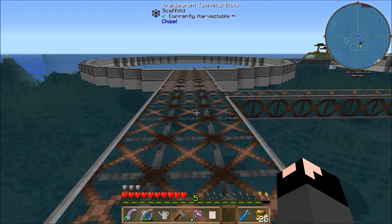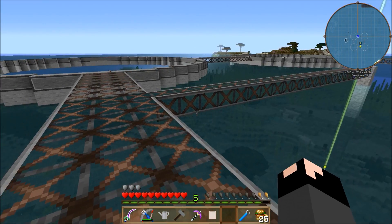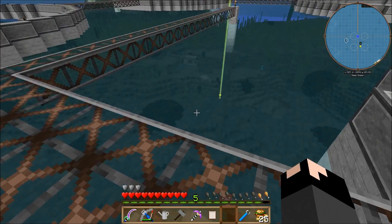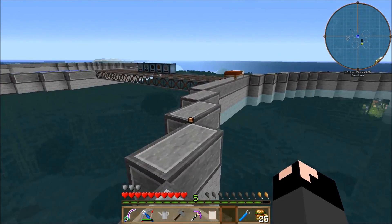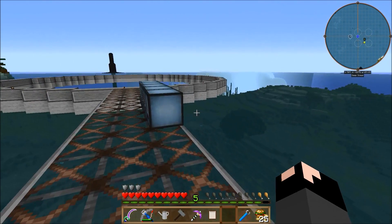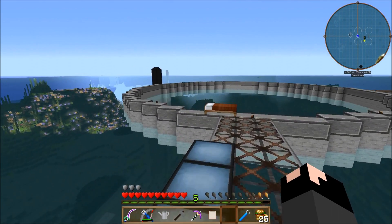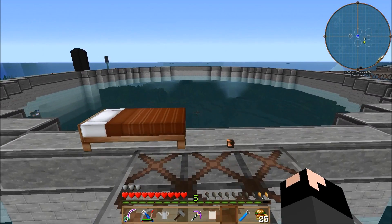The next episode of Ferret Business will continue the bank build — finishing it up, putting in decorations, the windows, and making more of those carpenter block safes to put money in. I'll also put down some gold ingots because that makes the vault look cool. Then we'll figure out where to go from there.